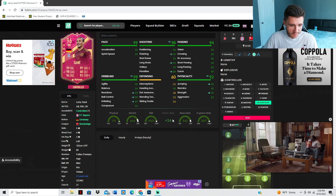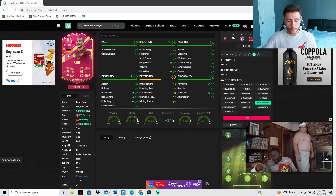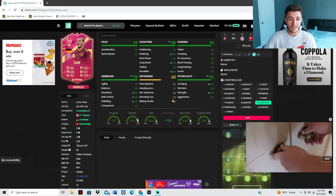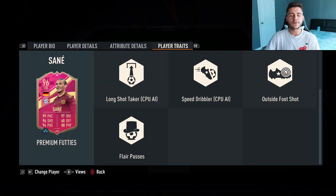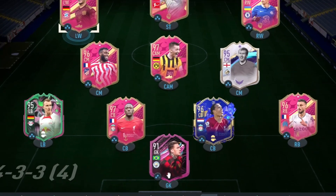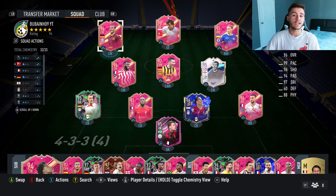With these new footies cards, everyone is just so good that chemistry styles are only increasing a stat by 1, 2, or maybe 3. I'm going to go ahead and give him a marksman chemistry style — it's going to give him 98 shooting with 99 dribbling and 92 physical. If you guys enjoy these FIFA 23 player reviews, leave a like on today's video and consider subscribing if you're new. This is the team we're going to be using in three games of Fut Champions to test out the new Sané card, playing him at the center forward position in the 4-3-2-1 formation. Let's jump into it.